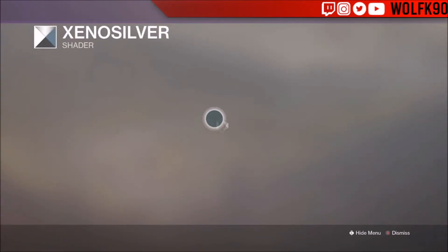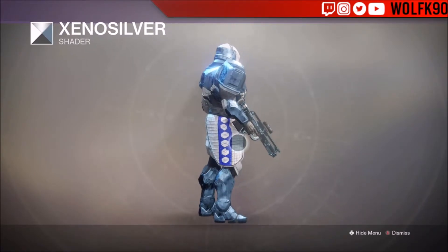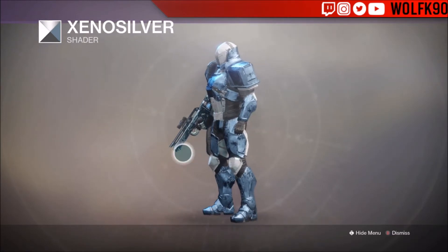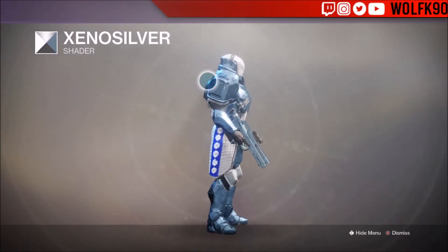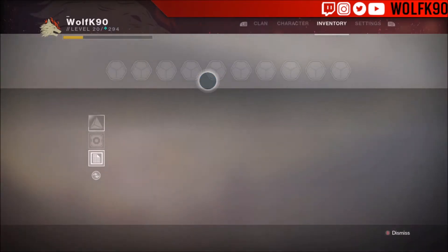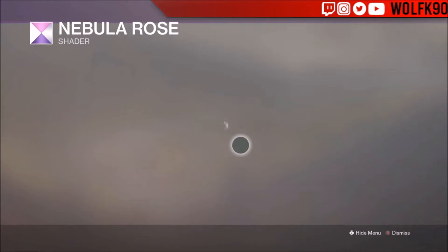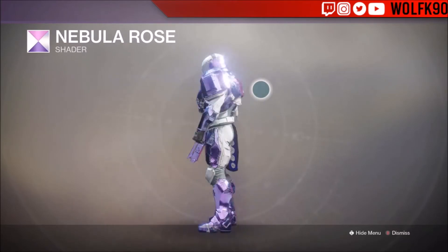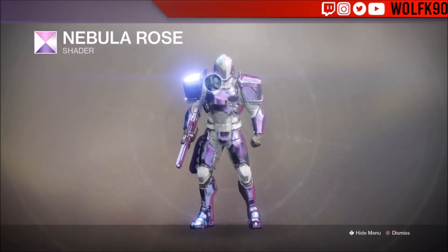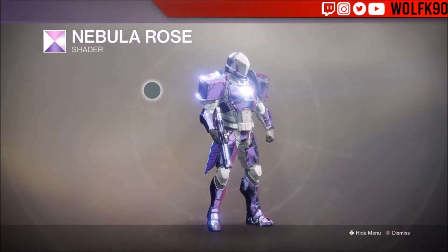Now we're going to Xenosilver, which is probably one of my favorite shaders in the game. This one kind of matches the blue of the mark, which is nice. You can see on my Mida Multi-Tool it has Xenosilver on it — you can view shaders on exotics but you can't equip them, only accessories. Now going to Nebula Rose — white and purple looks really nice, plus it's shiny with a pink undertone.